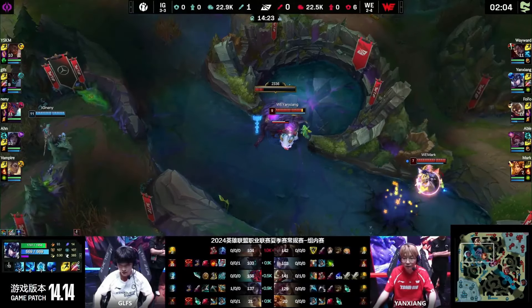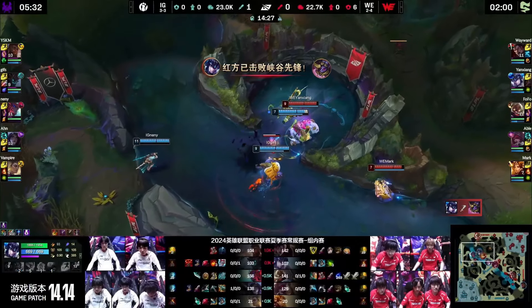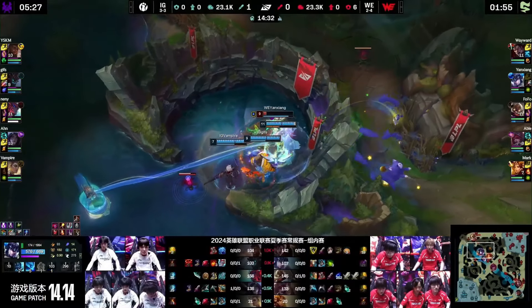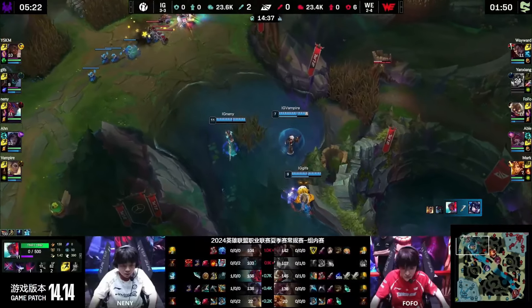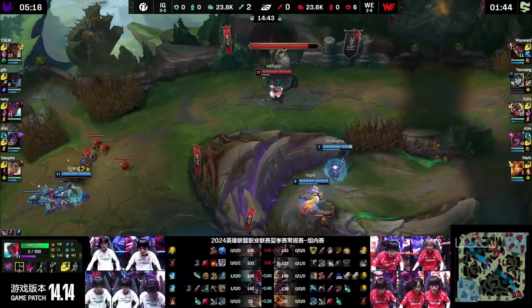Really good control on this top side. He got the eye — did he die for that? He just flashed, he has no way out. Goes from bad to worse here. Harry tries to dash at the last second, but Naini will get the kill with the pullback. They do lose the Rift Herald, but IG have presence on the map now, and especially on this top side.